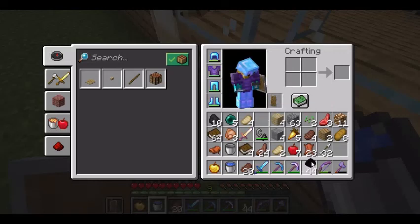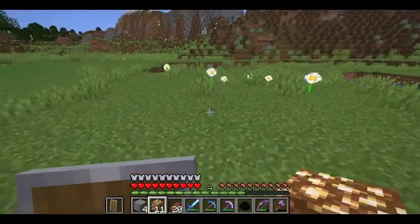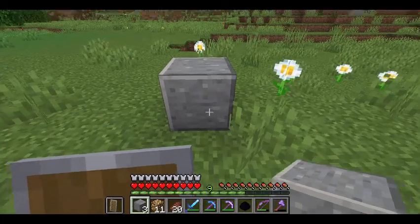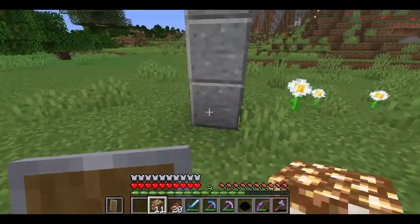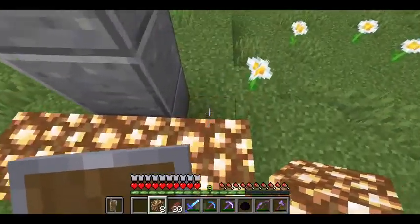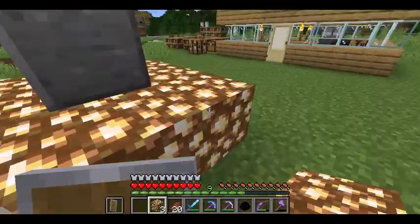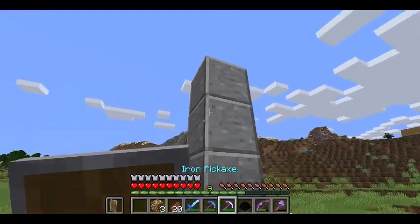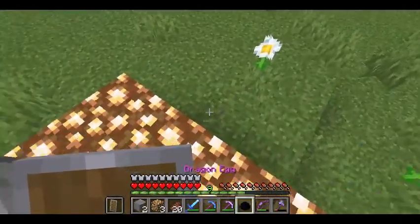You might have noticed I also have a dragon egg in my inventory, so we're going to place that right now. I've brought some blocks to place it on. I'm going to build a platform — one, two, three, four across and up — and then place the dragon egg on top. That is nice, I like that a lot.